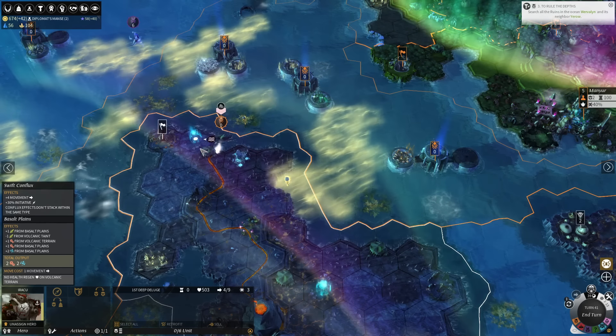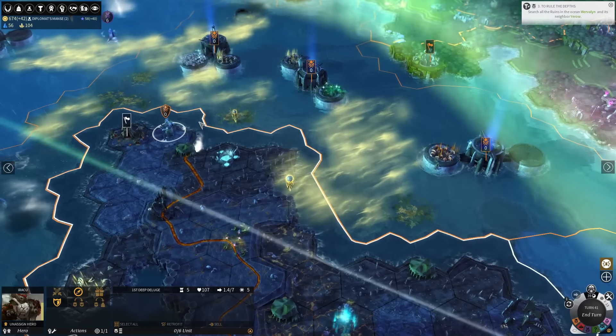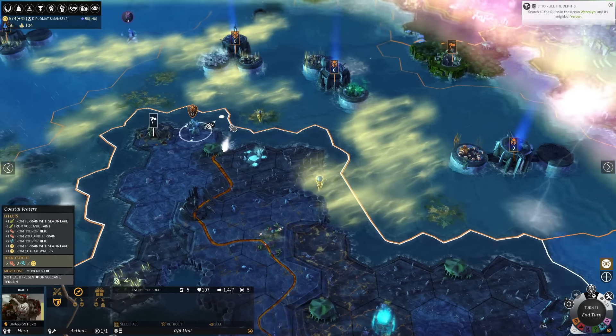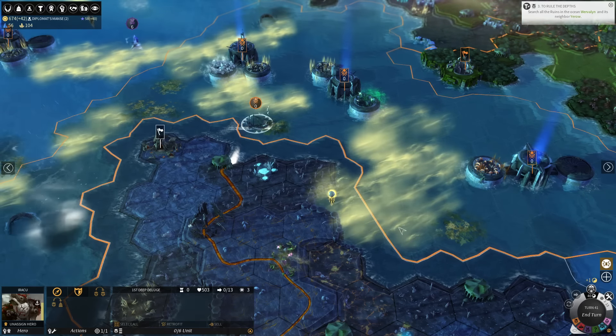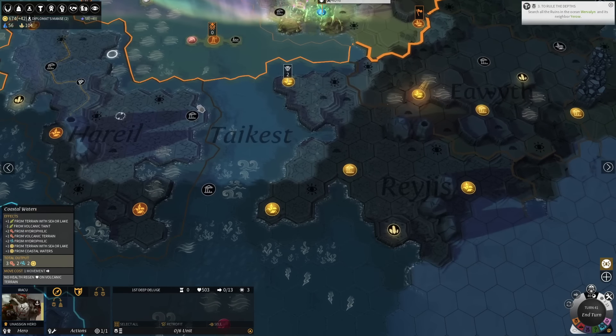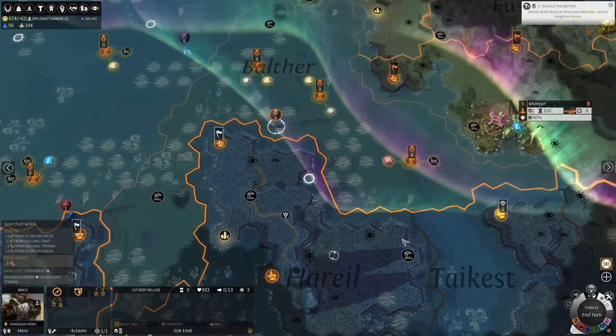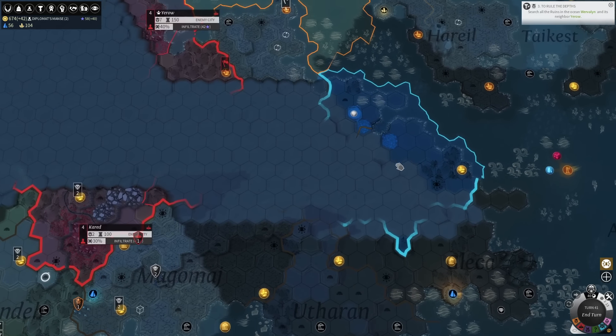When we have a moment, go grab this movement conflux, then get back in the water. A viewer wants to ask a general 4X question when we're not in the middle of decision-making. I think now is that time.